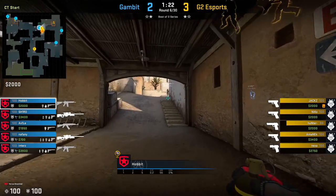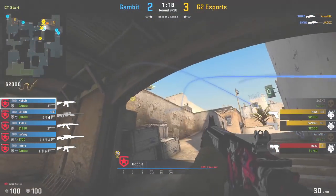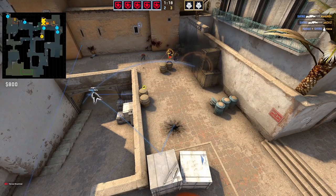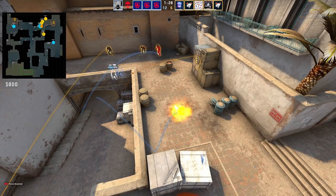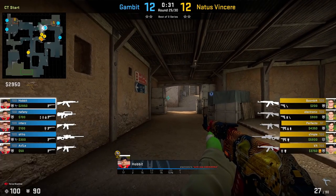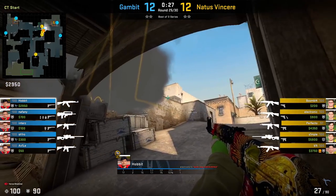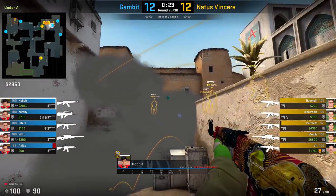As the A rotate player, it's really common that the T's are going to rush up towards catwalk. If you have utility, the best place to place it is just in front of the site towards that elbow position. It doesn't really matter specifically which utility it is, just as long as it's something that's going to make their jobs a little bit more difficult capturing the site. If you're in a position where you don't have any utility, you may just want to try to pick the T's as they're crossing towards the elbow position. Hobbit usually likes to go along the left side of the CT ramp area, and then try to pick them as they're crossing over towards the site.